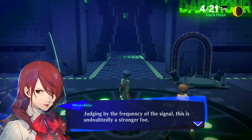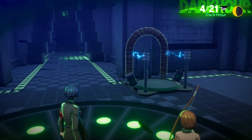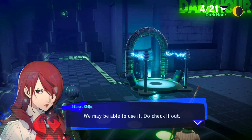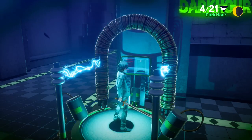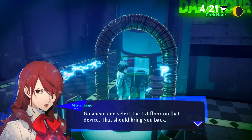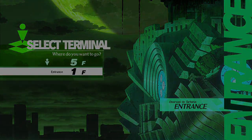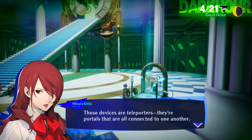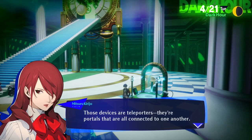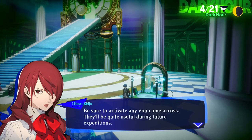Here's our first miniboss. Judging from the frequency of the signal, this is undoubtedly a stronger foe — it would be wise to regroup before approaching. There's a device here we may be able to use. This is another teleporter, but not a one-way one. Go ahead and select the first floor — with this we can travel between floors. Once activated, you can travel between any connected devices. Be sure to activate any you come across — they'll be quite useful during future expeditions.